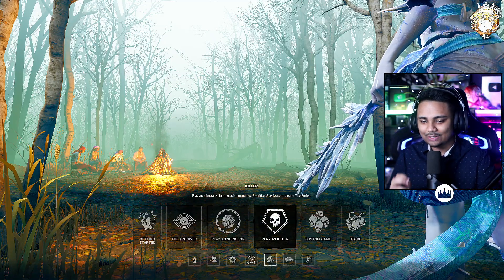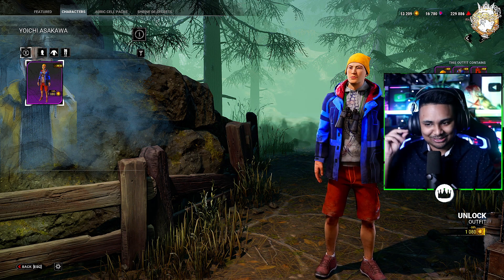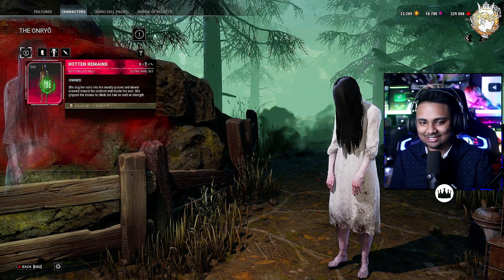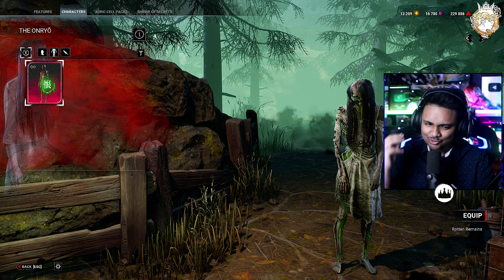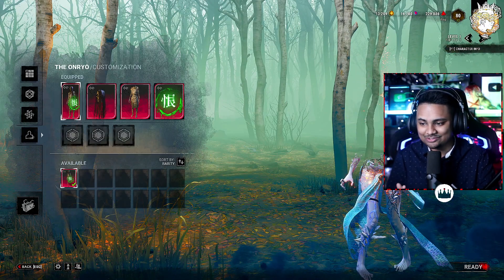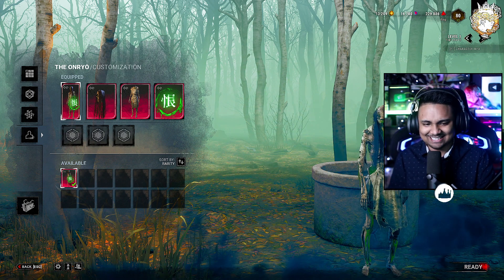Let's take a look at the skins now. For the brand new survivor, we have a nice little outfit — not too bad, not too shabby. I still think this looks like Demi; I was one of the first people to message him about it. Then we have a new cosmetic for the killer: the Rotten Remains. You can see her skull coming out and the power is now green, which is super cool. I really hope they stick with changing the power color across different skins — that is a unique feature. Oh, and the sludge is coming out of her as well. This cosmetic is really good.